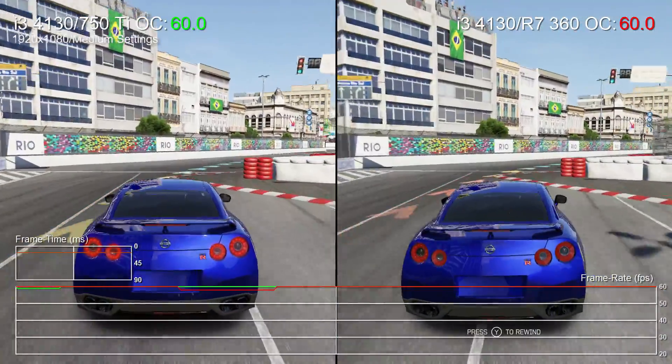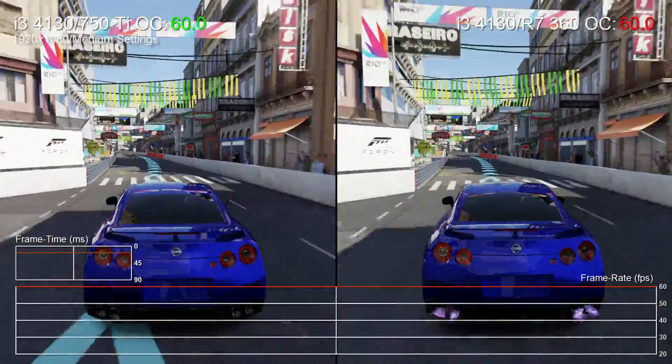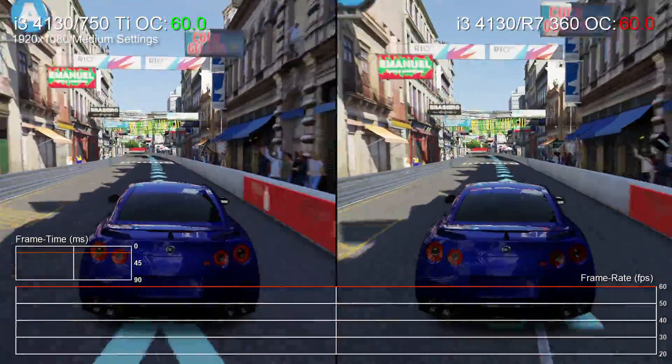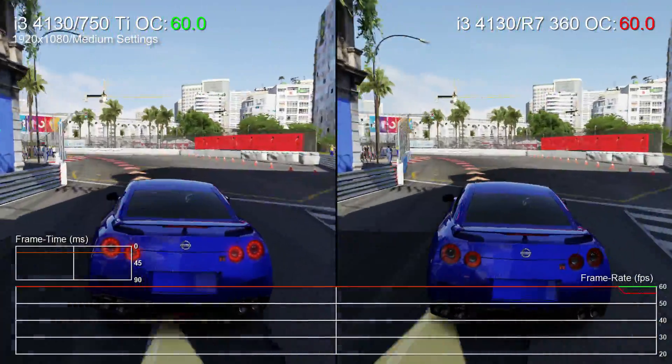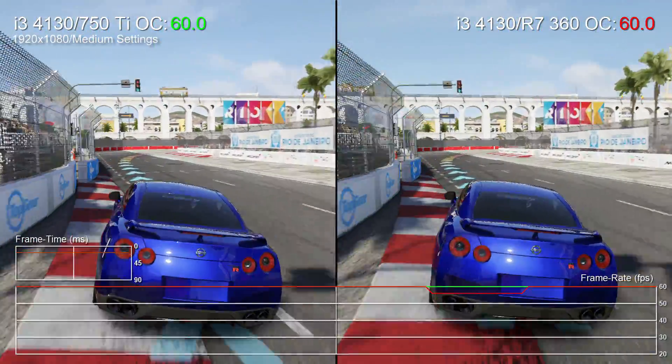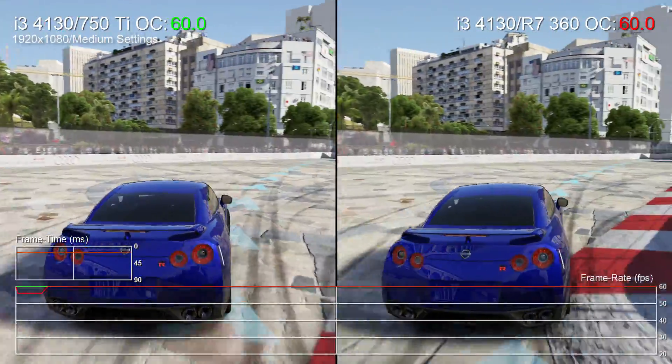And the results? Well, the GTX 750Ti and R7 360 are each very close in this opening Rio stage. They do stutter on turns quite visibly, and approaching the busier areas at the city centre has each lurched down to around 50FPS. But curiously, there's not a huge amount to tell the two apart at medium settings — for that, we have to push things further.